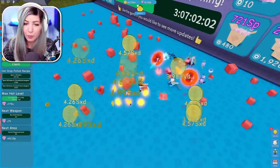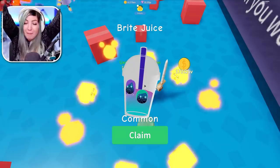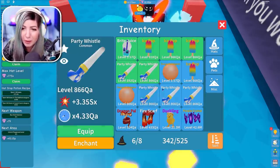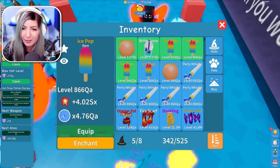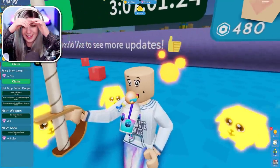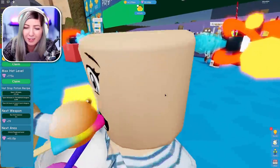So back to grinding for the Bright Juice. What's weird is it looks like I'm hardly getting hats. Oh, there it is guys — we did it! We got the Bright Juice in Unboxing Simulator! Oh my gosh, I'm so excited right now. I also have some orange bubble gum, which apparently is better than the whistles. So I'm just going to go ahead and bring those out.